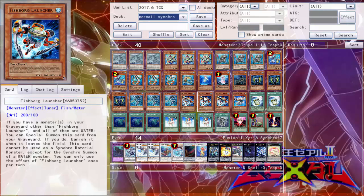The other tuner for the main deck: three copies of Fishborg Launcher. If everything in your graveyard consists only of water monsters, you can special summon it from the graveyard. Comes in handy — you can discard it off Megalo or Abyss Tooth, then summon it right back and go for a synchro play.